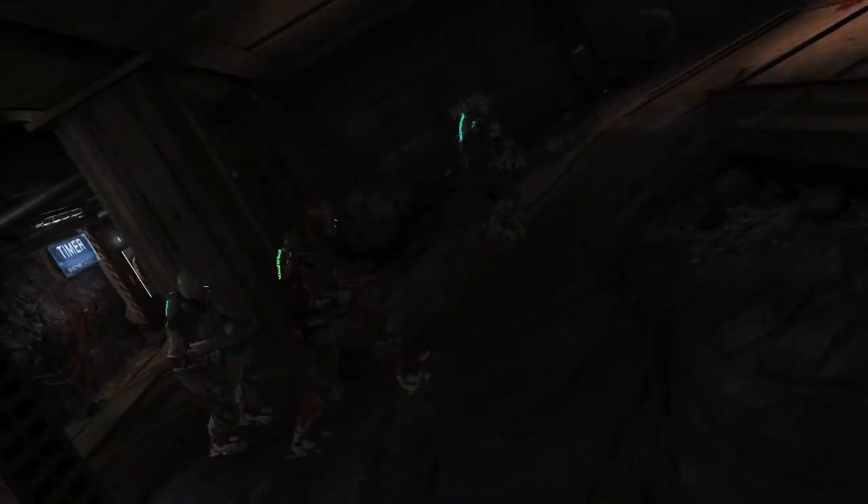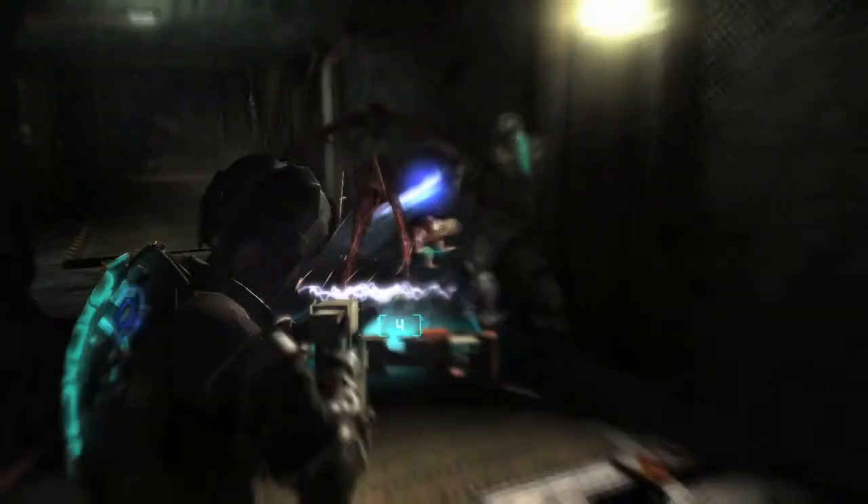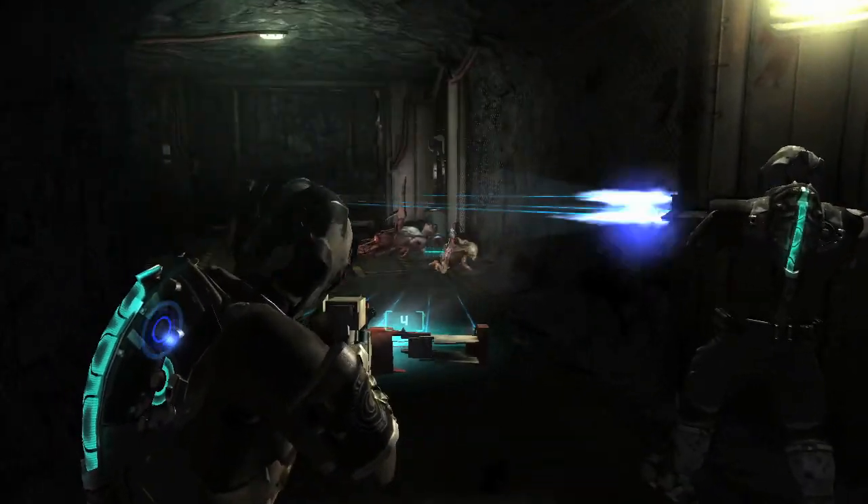In Dead Space 2 multiplayer, you can play as the sprawl security team — typical sort of space cops. They've got an arsenal of six different weapons, and you have to stick together and watch each other's back to stay alive.